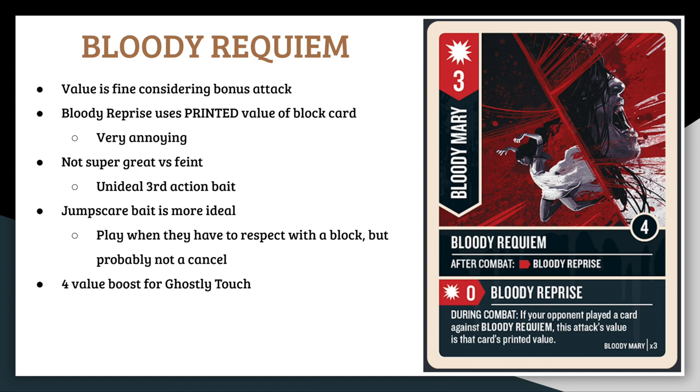The bonus attack is essentially played face-up, so your opponent has full information on what's hitting them and can make an informed block choice — which is bad against cards like Study Methods or Point Blank. If your opponent plays a 3-value block, this basically becomes Rain of Arrows. Anything higher is a huge win, especially if they play Skirmish on defense. This card has a 4-value boost too, enabling a 7-space maneuver and getting Ghostly Touch up to 5. Your goal is to make your opponent spend two cards blocking your one — gaining card advantage — or take a little damage from Bloody Reprise. Play this early and often, especially when the threat of Jump Scare is still active.